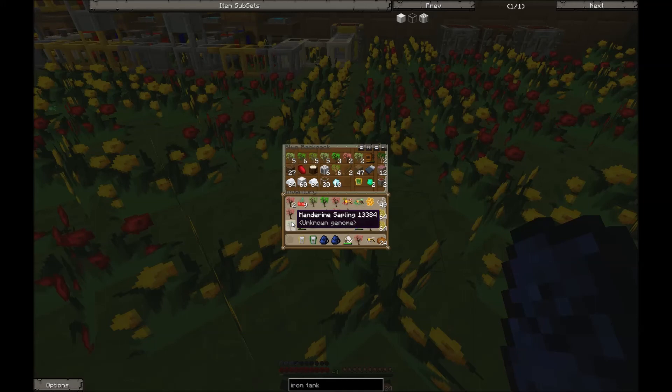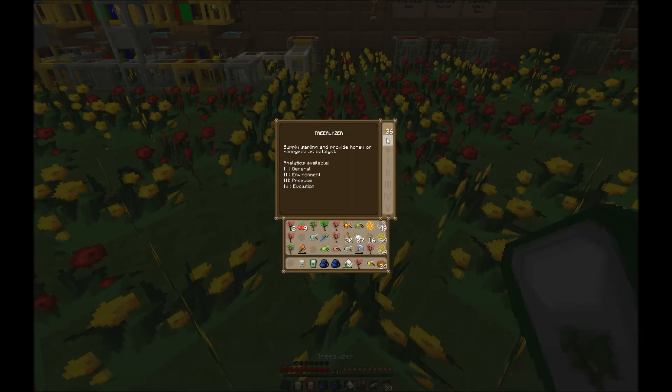As you can see the mandarin sapling says unknown genome. To type out these trees you use what's called a tree-alyzer, which costs a diamond and other materials. If I click open my tree-alyzer — it uses honey for power — I can click the mandarin sapling and it tells me the species of active and inactive genes. Bee and tree breeding follows basic Mendelian properties, where you have a primary and secondary gene.